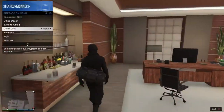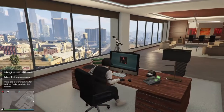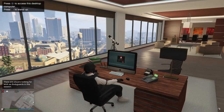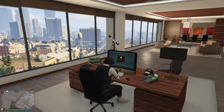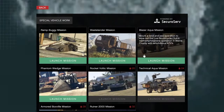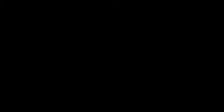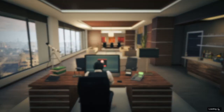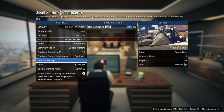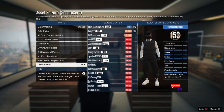First step, you need to go to your CEO office and go to your computer. Log in, go to special vehicle work, and launch the phantom wedge mission — this one right here.